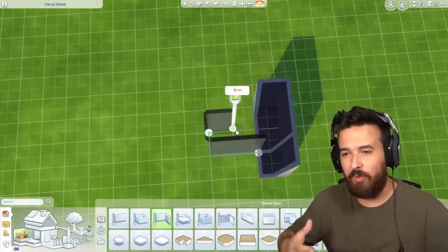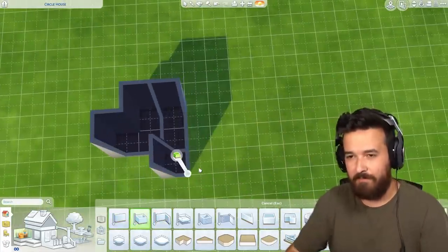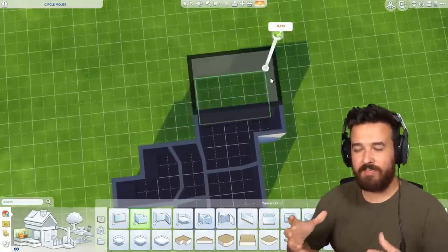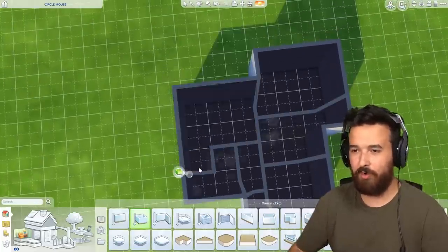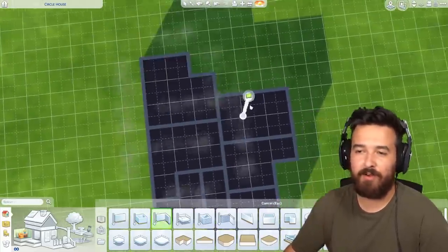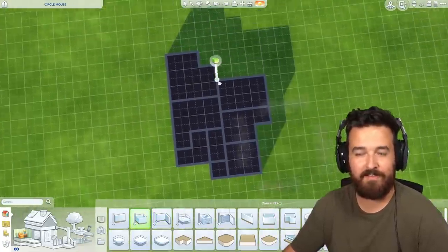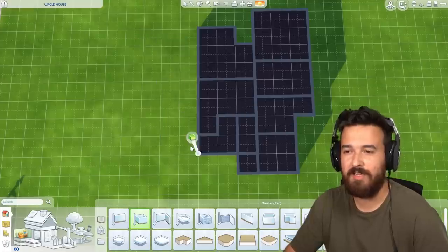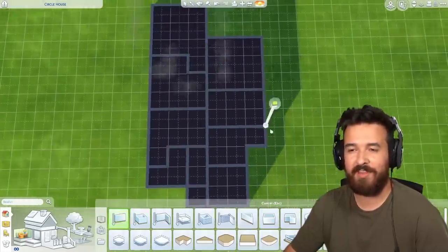I was originally going to do this as a live build where we check in every so often, but I quickly realized this was taking a lot longer than I thought. So we're just starting out here, getting all the rooms in. Every room has one extra tile, and a problem I quickly realized is if I want any double beds I'm going to have to build a lot of rooms just to get a room big enough to fit one.